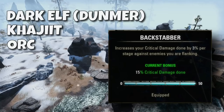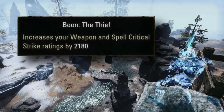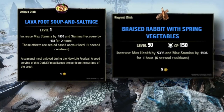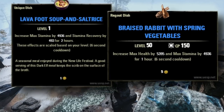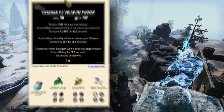Either way, it's still really close between all the top options as usual. For the Mundus, I'm using the Thief. For food, we're using Lava Foot, but I'd use the Bi-Stat Stam plus Health food if I was taking this into a trial or dungeon. I think sustain would be fine due to us using magicka abilities. For the potions, I'm using the standard Weapon Power potions.